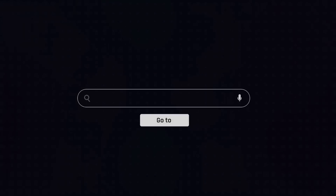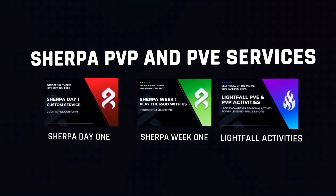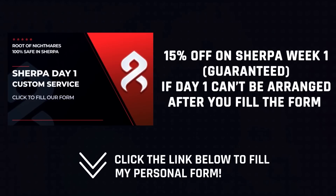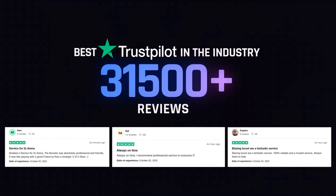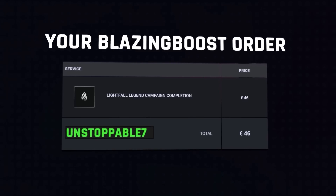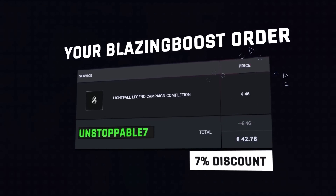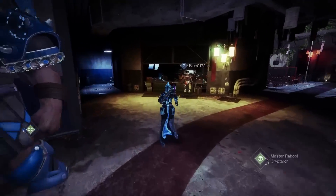Massive shout out to Blazing Boost for sponsoring today's video. If you guys need anything Destiny 2 related or are struggling with any end game content, this is the place to check out. They offer a sherpa service, which means you won't get banned — unlike other sites that use recoveries. Someone will go through the raid and teach you how to do it so you can teach others. They have a Trustpilot with over 30,000 five-star reviews, and if you use code UNSTOPPABLE7 at checkout, you'll get a 7% discount.